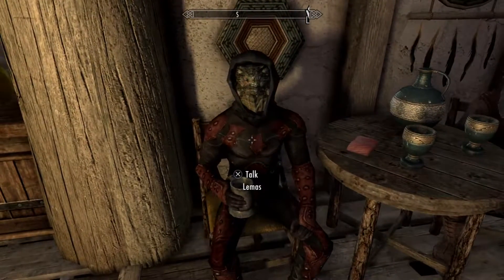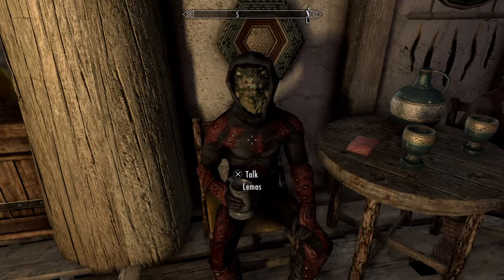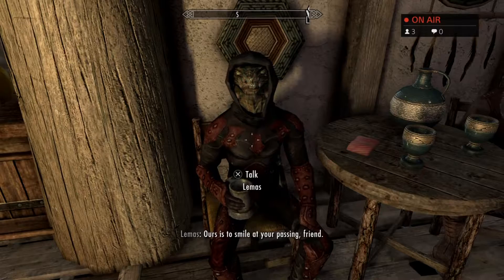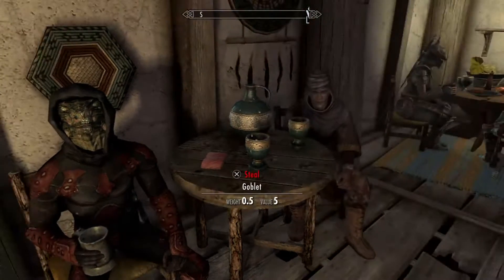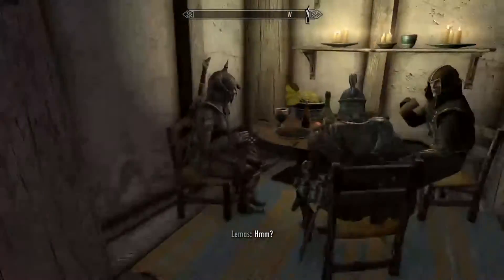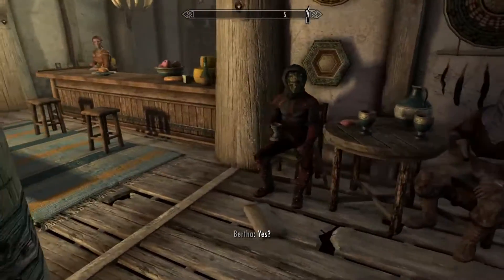Look here — this is Lemus. I don't really know how to pronounce his name, but I don't really care that much. On the mod page, each person here has every single race. And you can see they've got that gray face glitch, which is awesome.